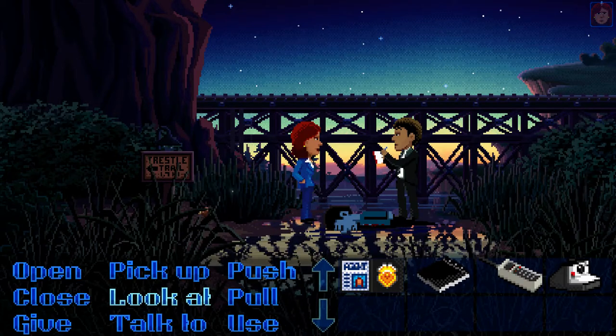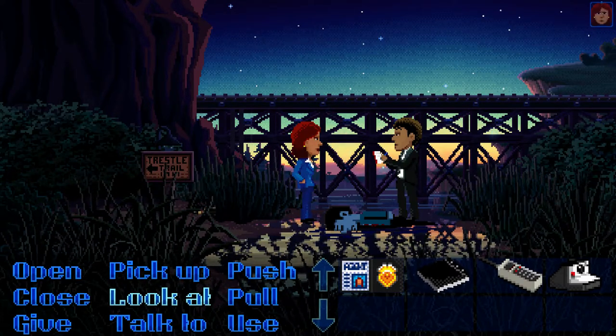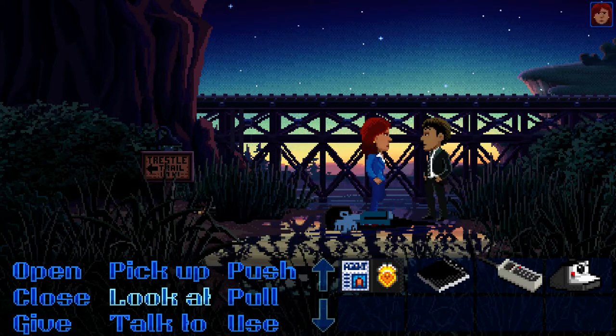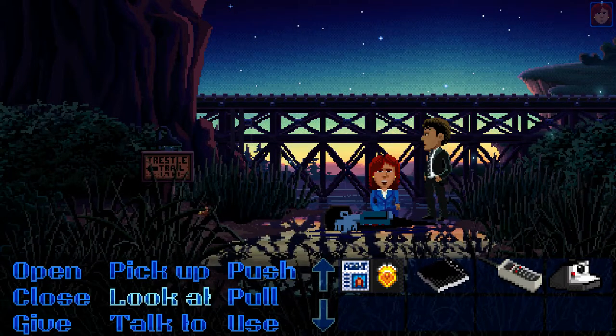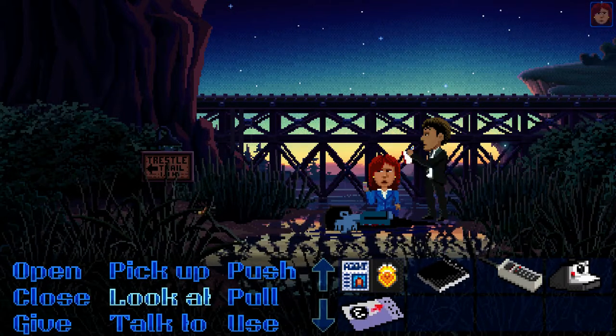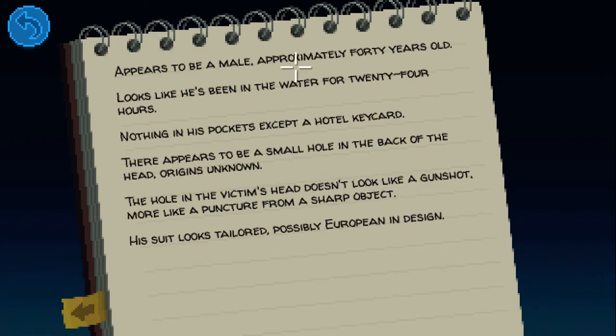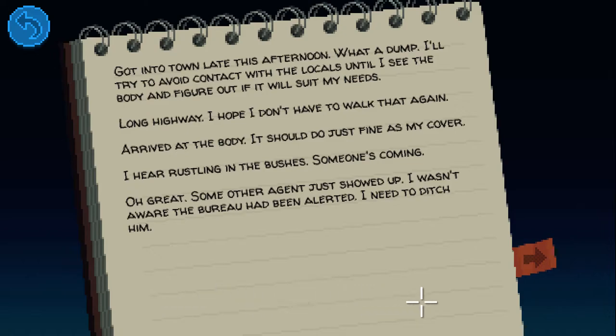We're going to look at the corpse — it appears to be a male. Agent Ray gives notes as things happen. You're able to look at the notebook for each character, which has a lot of information: her motivations, what she's looking at, what she's confused about, and notes on everything she's discovering. You can see what she's just found and why she's here, and she's definitely a little concerned why junior Agent Reyes is even present.